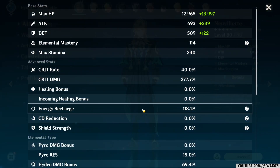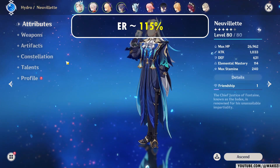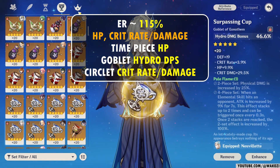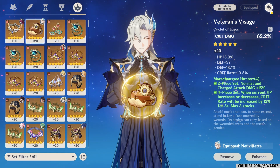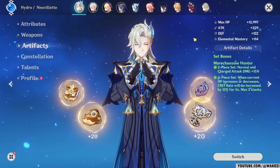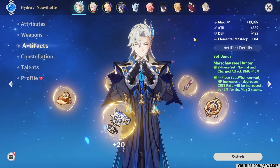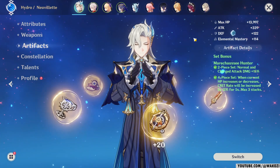Now let us talk about substats. The most common substat people talk about is energy recharge. In the case of Novelette, you don't really need it - if you have around 115%, you are completely fine. Anything beyond that is not really needed. For the other stats, it is fairly simple: you want HP, crit rate and crit damage. Your timepiece should have HP on it, your goblet should have hydro damage, and your circlet should have either crit rate or crit damage. You can also use HP on the circlet, but in that case you will need really good substats. If you are using the Maru Chausset set, you are already getting a lot of crit rate from that, so it would be better to use crit damage on your circlet. But as always, it depends on what you have - just go with the flow, see how it performs.